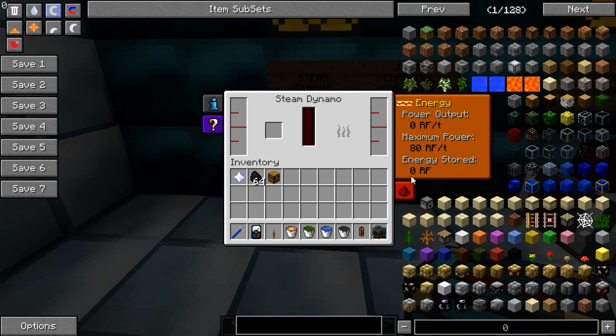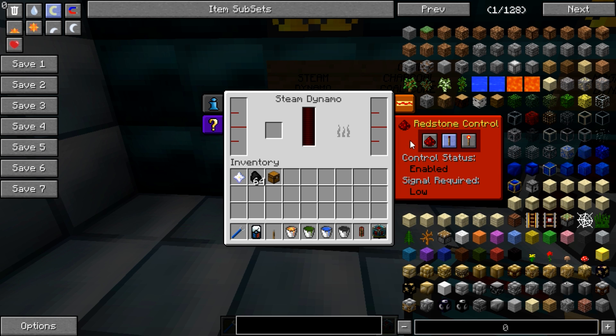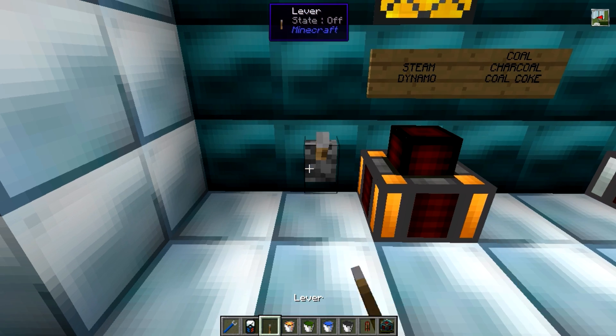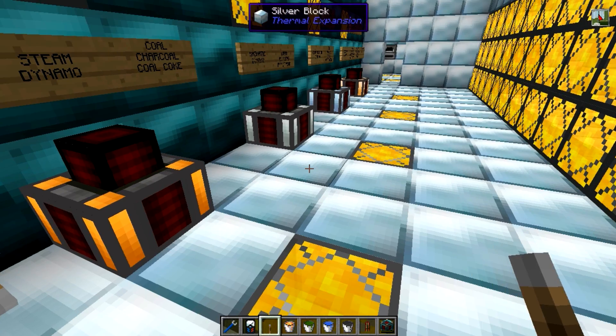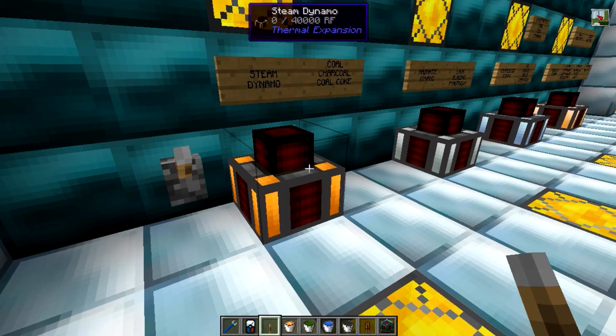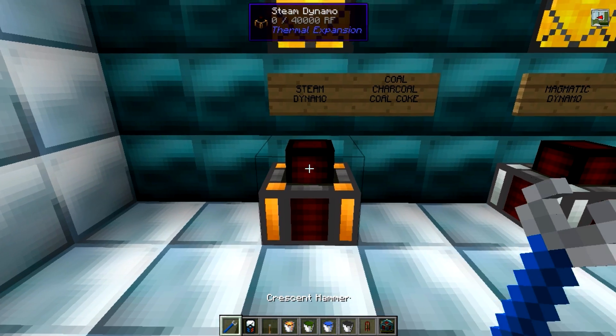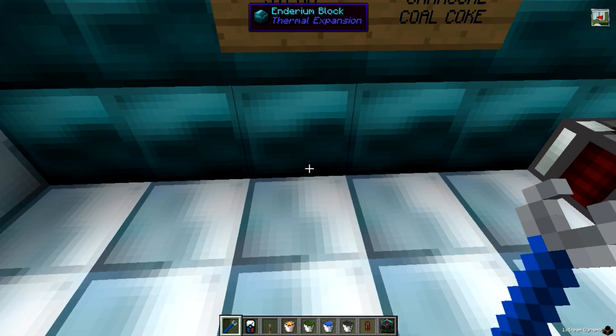Going back into the tabs, you also have the redstone control tab where you can set how they react to levers. As standard, if you place a lever down next to one and press it, it just switches the engine off, although you can adjust this if you so desire. As with all Thermal Expansion machines, you can shift right-click to pick them up.